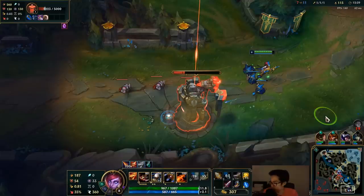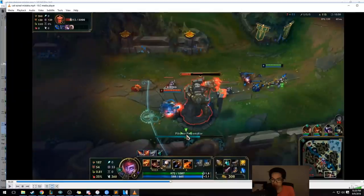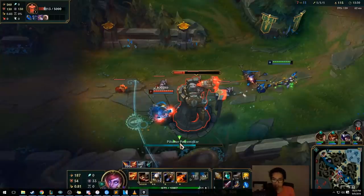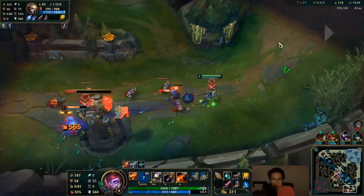Let's go back to practical examples — things to be wary about now that you know how to do the combo. First: minions. They're going to block your combo, especially the net part. You need line of sight for your net. Second: enemy counters. They're going to target you when you're trying to do your combo. Let's talk about minions first — how can we make sure we're not getting screwed by them?